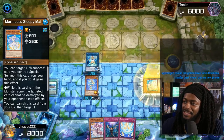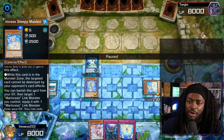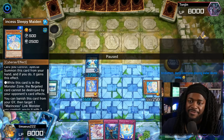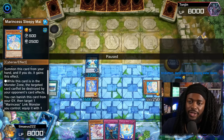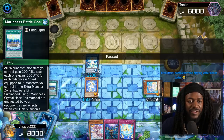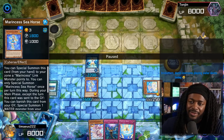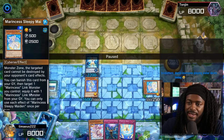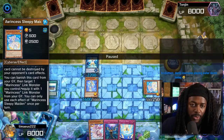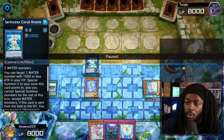We'll then go Sleepy Maiden targeting the Seahorse. Basically what this card does — while it's in the monster zone, the targeted card cannot be destroyed by card effects. Actually, target one Marincess card you control, special summon this card from your hand. If you do, it gains the effect: while this card is on the monster zone, the targeted card cannot be destroyed by your opponent's card effects. You typically want to target your Battle Ocean to prevent it from being destroyed. But targeting the Seahorse — I'm curious. And it also says you can banish this card to target one Marincess link monster you control, equip one Marincess link monster from your graveyard, which is really good because you can equip cards like Coral Anemone and gain Coral Anemone's graveyard effect.